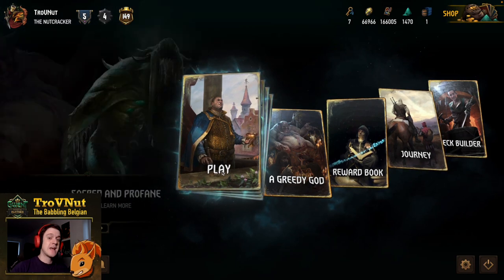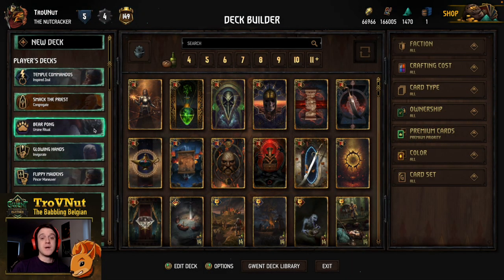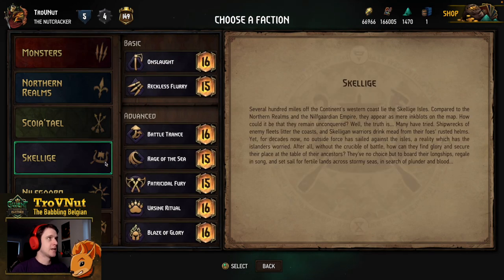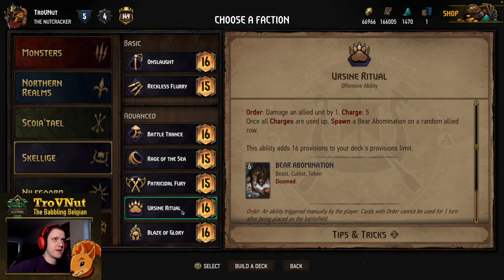So let's head into the deck builder. What I usually start with is a concept - you want to take one faction and try to go with a specific concept and then work from there. We're going to create a new Skellige deck. I want to create a self-wound deck that uses the new Svallblood card. The most obvious leader option is Ursginn Ritual because it functions as a self-damage ability where we damage an allied unit by one five times and then spawn a bear abomination, which also factors in really well with the Svallblood card. It also has 16 provisions.